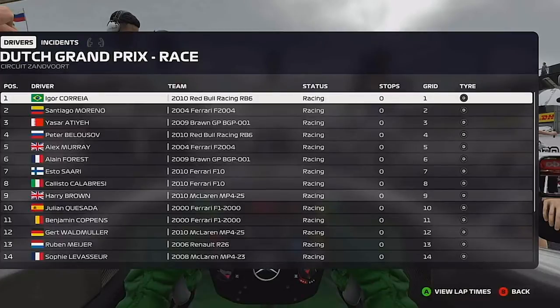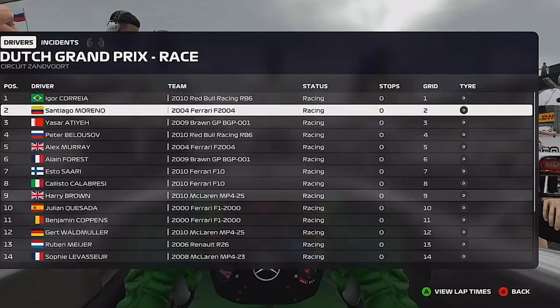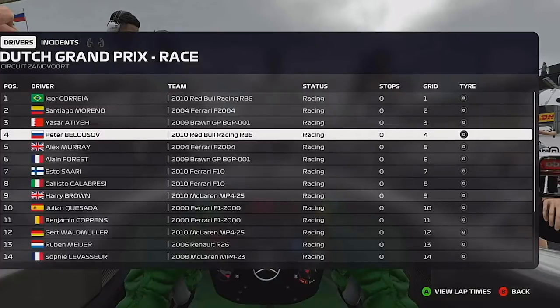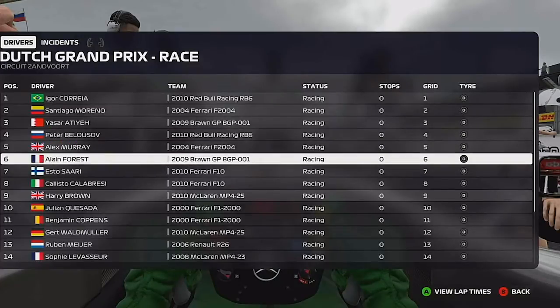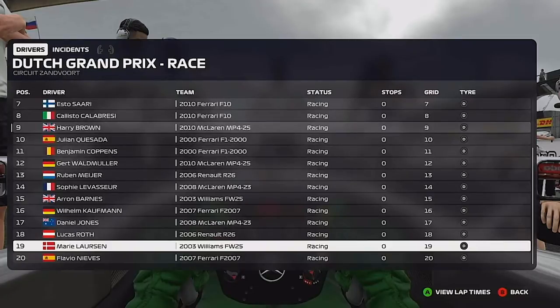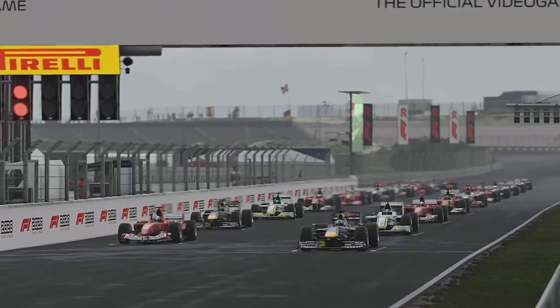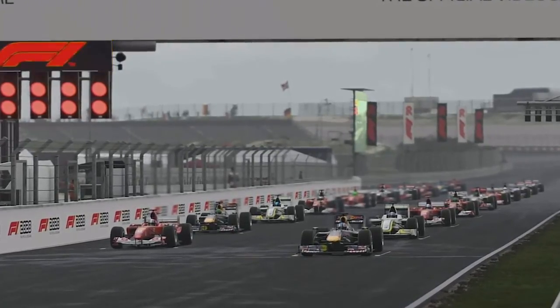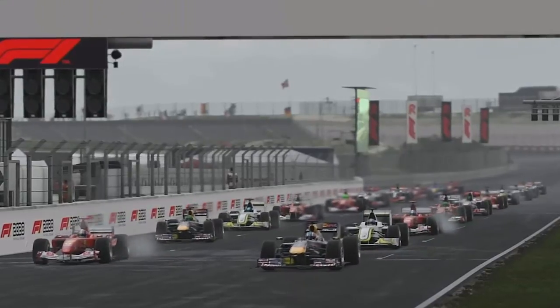On to the grid now — ready for me to butcher some names? Carrera is on pole, followed by Marero, then Inzeta, Bellovia, Marero, Foster, Sarari, Cassie, Bello, and then it's us in P8.